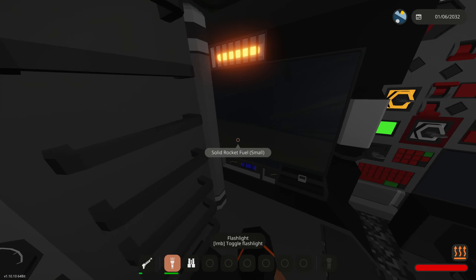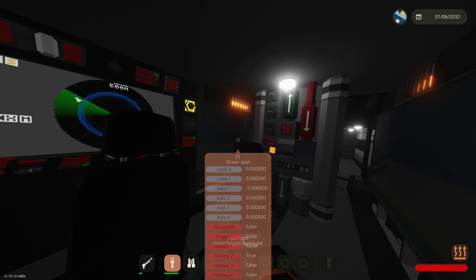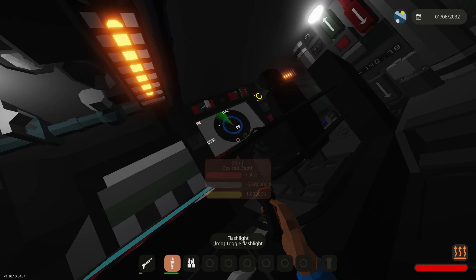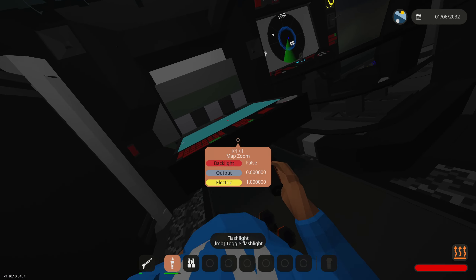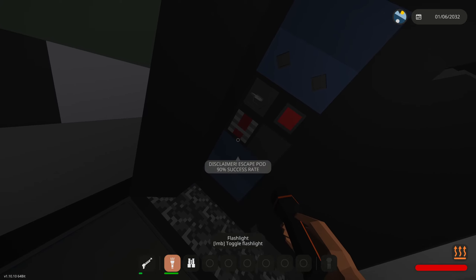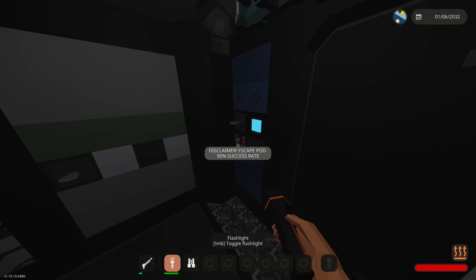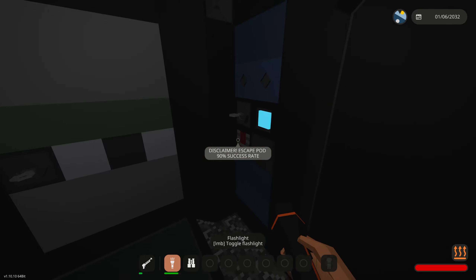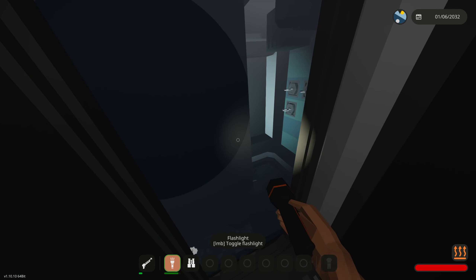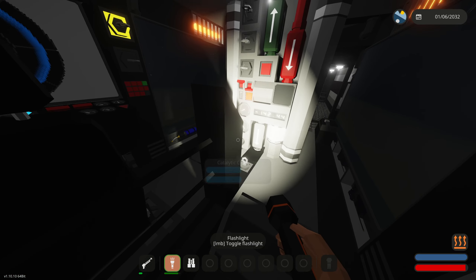We're just scraping the seafloor. We'll have to get out in the escape pod right now - we're totally filling up with water, the kraken's attacking us, we're rotating completely on our side. We need to get to the escape pod! We're gonna do override escape pod hatch. Hold on - escape pod: 90% success rate. That's exactly what I don't want to see. We're gonna open this room - it's filled to the brim!